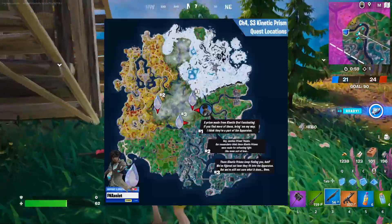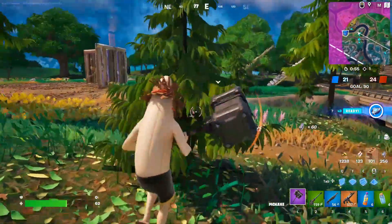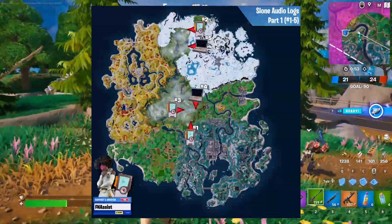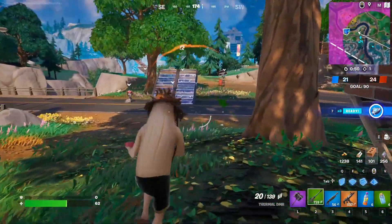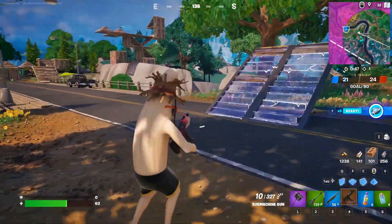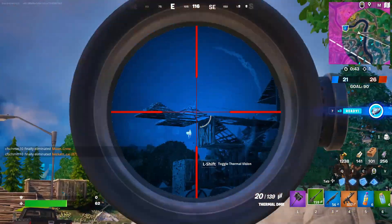Don't forget there are hidden quests to find the Kinetic Ore Shards! Once you find them, take them to Trace and he'll analyze them. There are also secret audio logs from Dr. Sloan, and possibly audio transmissions from Optimus Prime! If these storyline quests and audio logs don't release on the 20th, they'll for sure be part of the next downtime update!